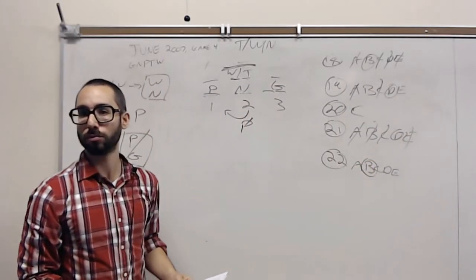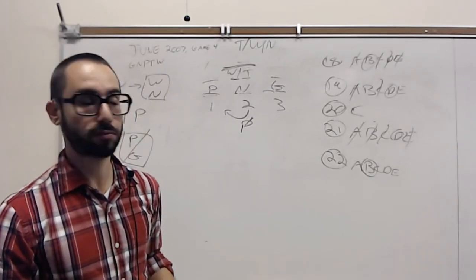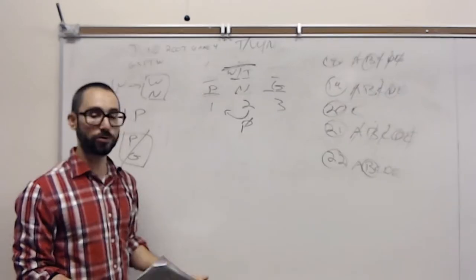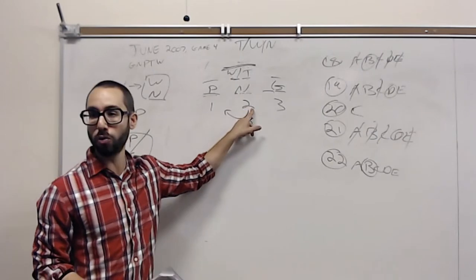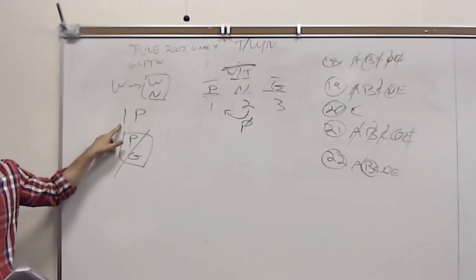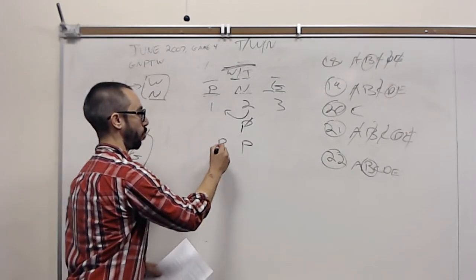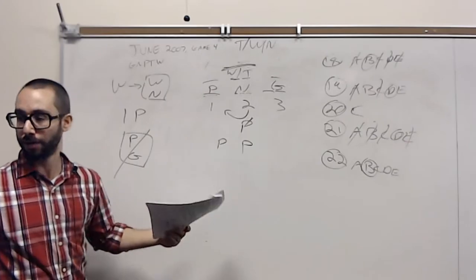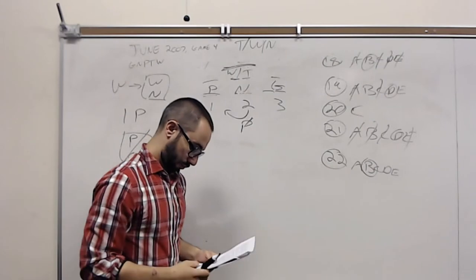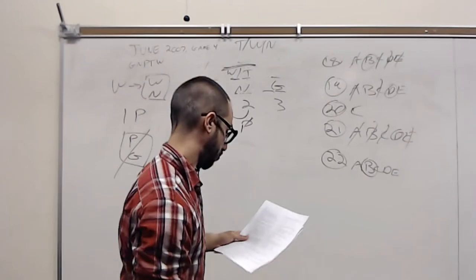Any questions on that one? Plastic is never on center two period — that's a general inference for the entire game. Because anything on two must also be on one, and the rule says there's only one plastic. If you put plastic on two, you'd have to have it on one as well, giving you two plastics and violating the rule. That's number 22.